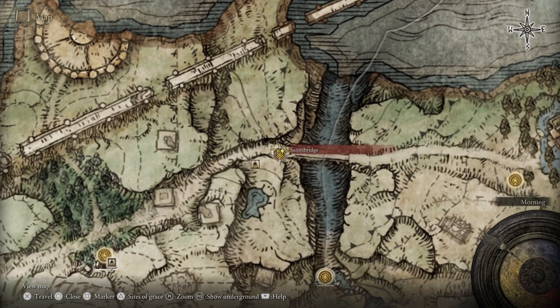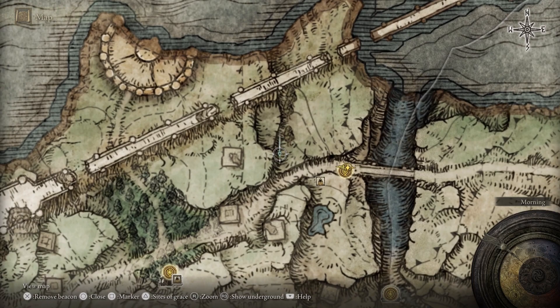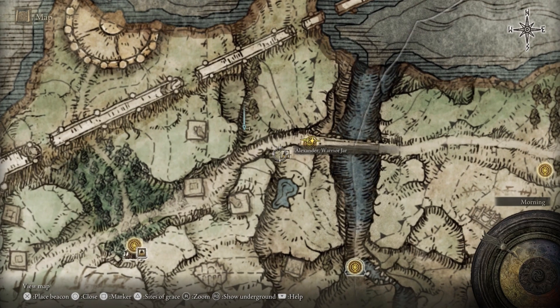The catacombs that we're looking for is around here-ish. You can't miss it — as always with the catacombs, it's got a big stone arch door with a wooden door. But on the way, we're going to tackle an NPC that we ran by last time, because we weren't doing this area then, we were just passing through.